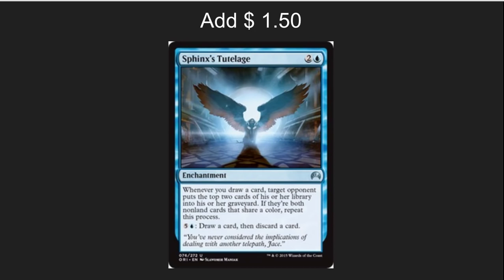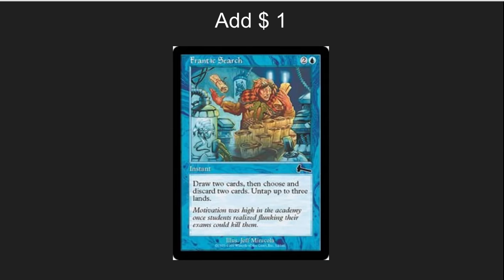Sphinx's Tutelage is one of the best draw cards out there. The way it works allows you to really crush your opponents, milling them while you are drawing cards — a very nice win condition, and very reasonably priced at $1.50. Frantic Search is another wonderful draw card that is often missed. The fact that it's essentially free, and that you could add some sol lands or ways to get extra mana out of it, makes it a very solid card — especially if you've got a little bit of a reanimator theme going on.